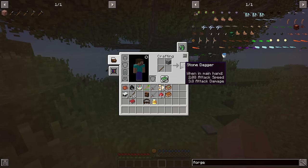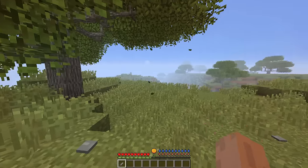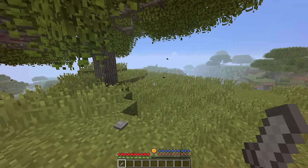With a stick and cobblestone, you can craft a stone dagger. So now you at least have a means to defend yourself right at the beginning of the game.